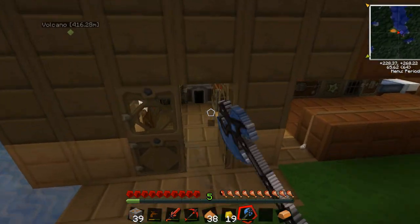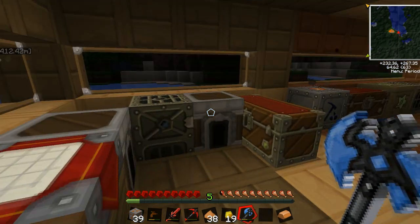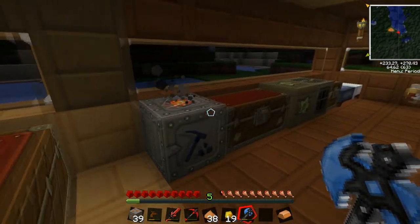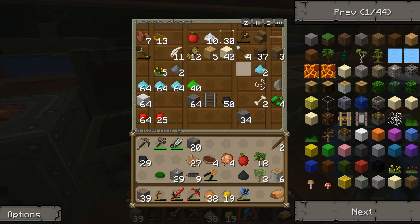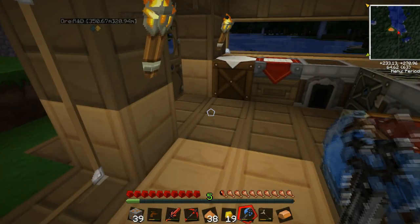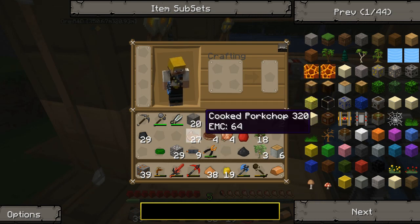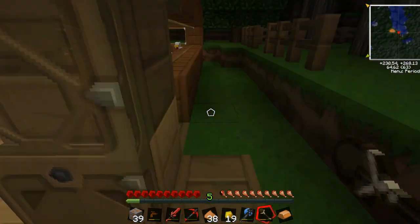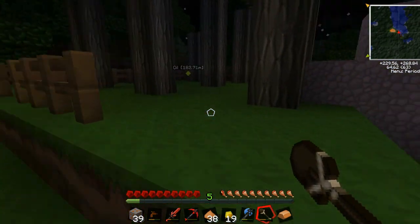I had a quick look at Convalescence Dust for fixing tools. There are three different types of Convalescence Dust. You need the high-level one for our gem-based tools, as the low-level Convalescence Dust will fix wooden tools and stone tools. But you need the high-level stuff which uses up diamonds.